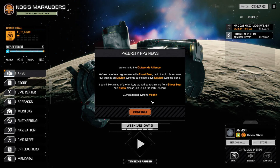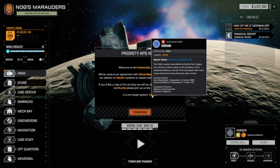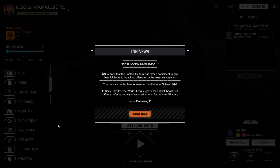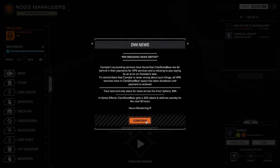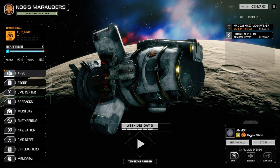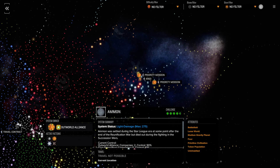Welcome back guys. We are still retaking systems from Ghostbear - the current target is Vaughn but I don't think that's a system for us. None of this affects us. Amon is Outworld Alliance now, so the guys took that, which is good.